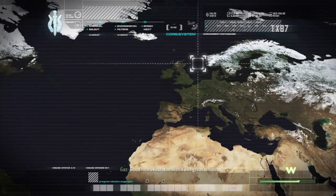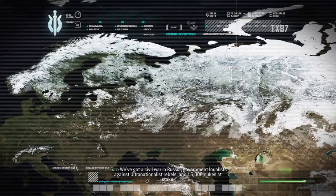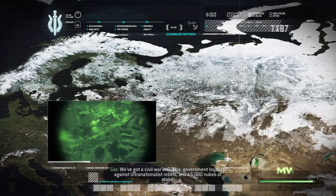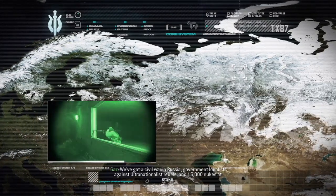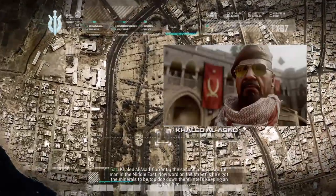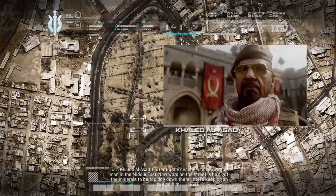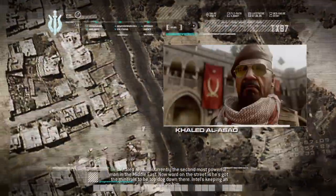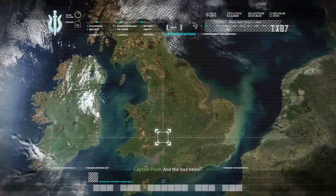Good news first: the world's in great shape. We've got a civil war in Russia — government loyalists against ultra-nationalist rebels — and 15,000 nukes at stake. Just another day at the office. Khaled al-Asad, currently the second most powerful man in the Middle East. Word on the street is he's got the minerals to be top dog down there. Intel's keeping a line, and the bad news — we've got a new guy joining us today, fresh out of selection.